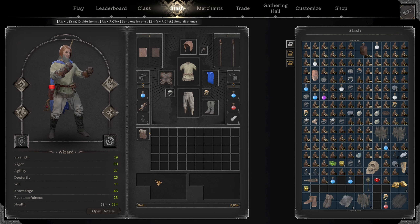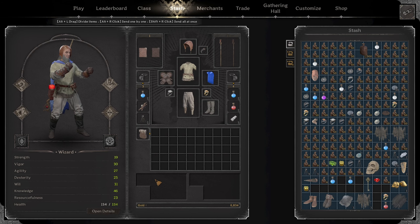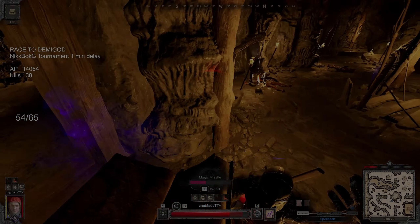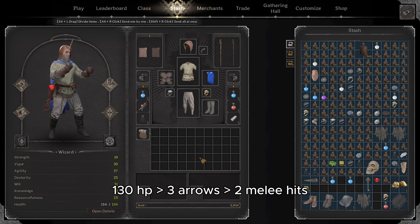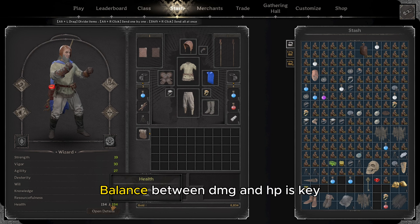Those were the two most important stats. Now we're going into the second category of stats we want to build on wizard. The first stat in this category is health. Health allows you to survive in many scenarios. With around 144 HP, I can tank up to 4 or 5 arrows from a ranger and 3 to 4 hits from a barbarian. Because no matter how much damage you have, if you get two-tapped, the damage you built is useless. Try to find a balance between damage and survivability.